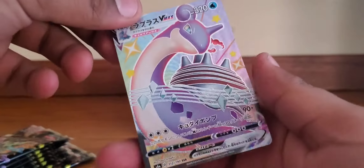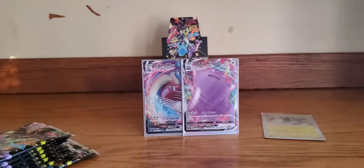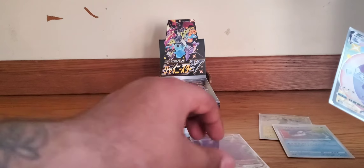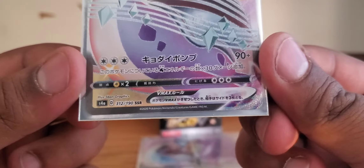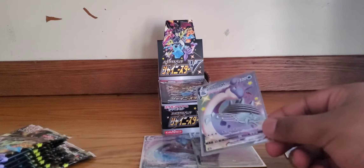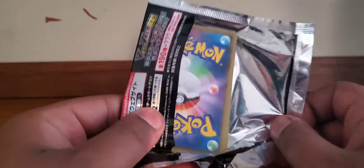We got a Cramorant in the back. Oh my god, I knew I should have shuffled them. Let's look at this again — that is card 312 out of 190, and I don't even think this is that far down on the list. Geez Louise. We are three packs in and we've pulled everything. I'm having a great time.